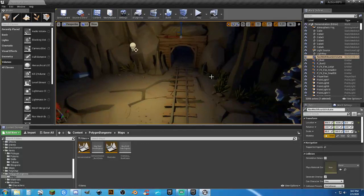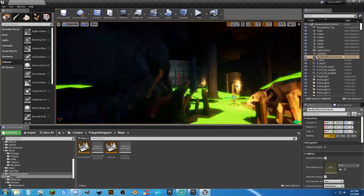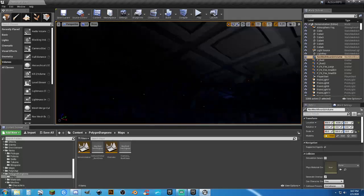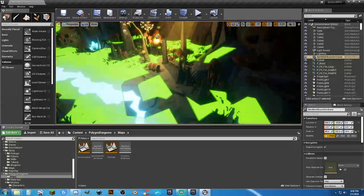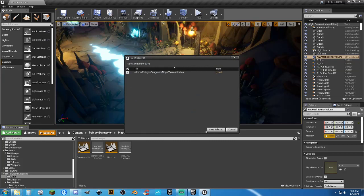Let's hit P. Yeah, that's good. As long as they can walk, that's good. Probably not going to be able to use all of it anyway. Let's put spawns in here and save this.